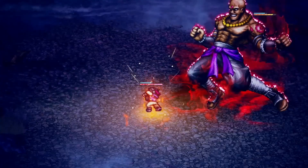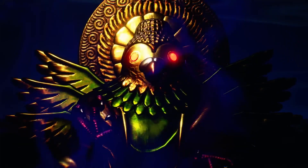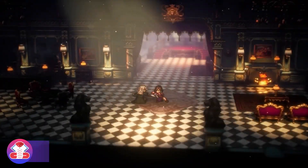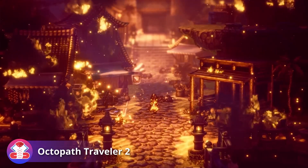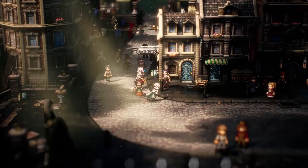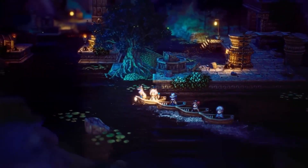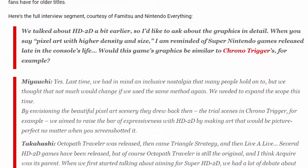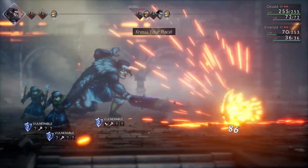What sets Live A Live apart is that it features 7 self-contained stories that take place in completely different settings and feature different characters. Currently they're working on Octopath Traveler 2, which is set to release in February 2023, and they set a pretty high bar for themselves. There is an interesting Nintendo Live article which mentions that this time around they want to expand the scope and aim for something they call Super HD 2D.